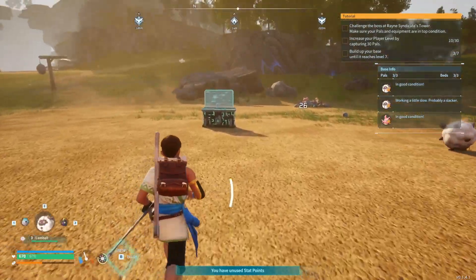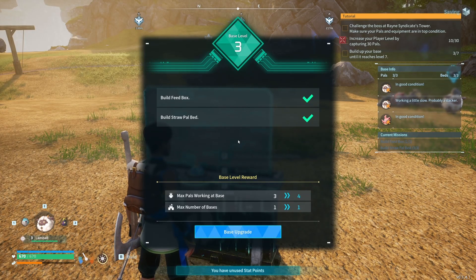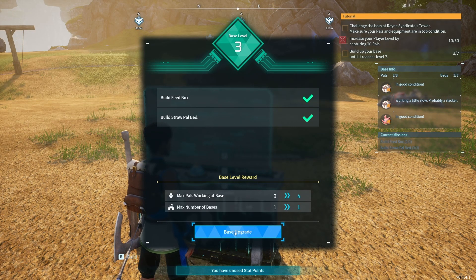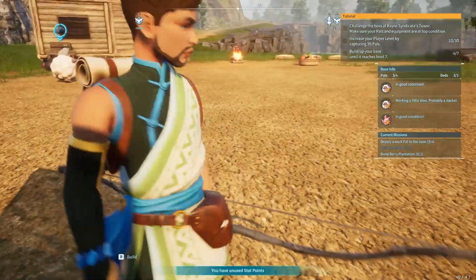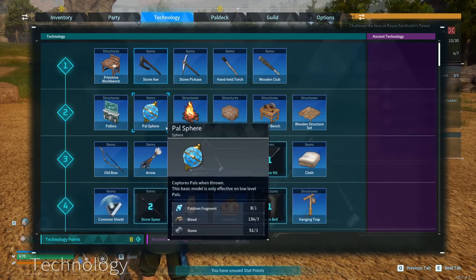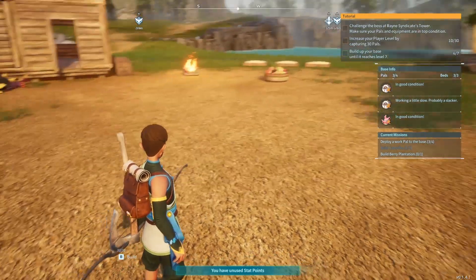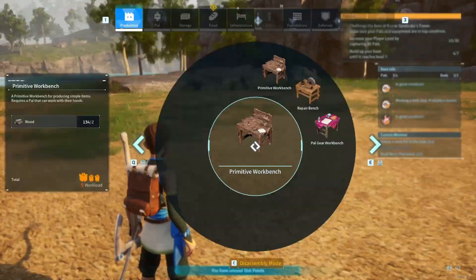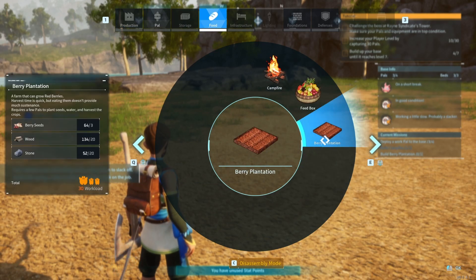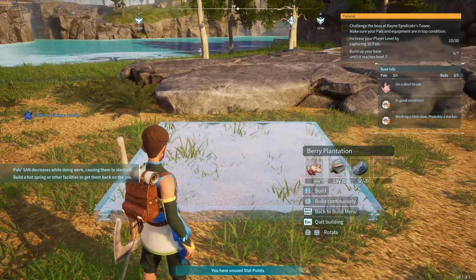I think the biggest goal is I want to get a lot more pals. For upgrade I need — oh, I can upgrade! I need a berry plantation and to deploy a pal to work at my base. So I need a berry plantation. Do I have it unlocked? I do, sweet. I don't foresee this being a permanent base, but for progression's sake let's build. I'll put it right here.